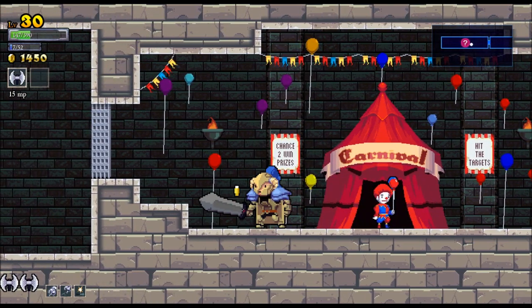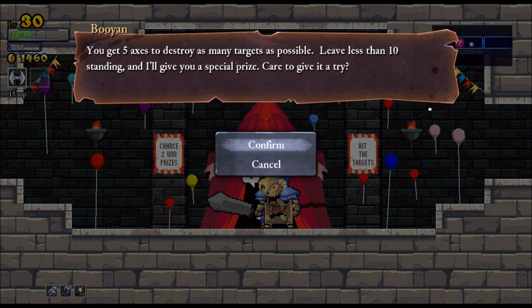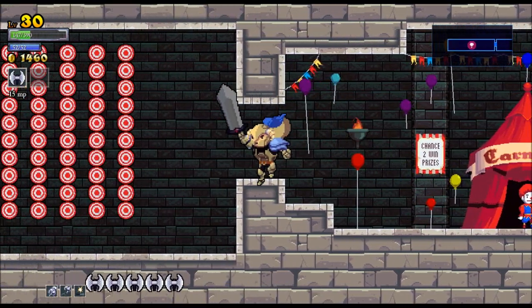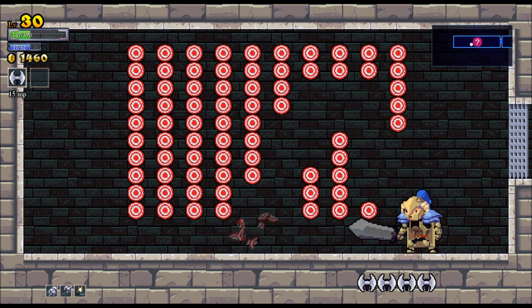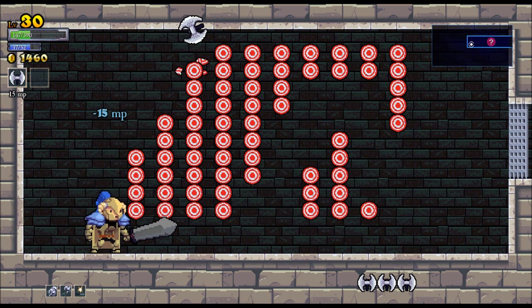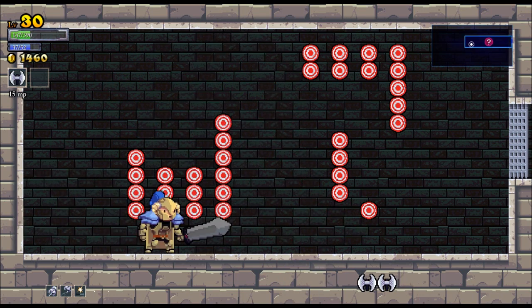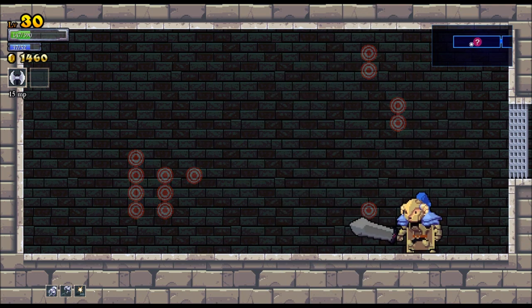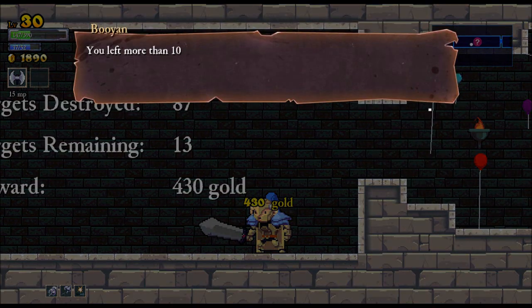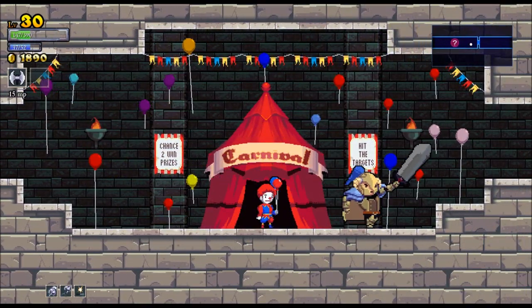Sometimes I'll come across a bonus room with different things — it can be like a mini boss fight. This one is a little mini-game in which I've got five axes to try to destroy as many targets as possible. I'm supposed to leave ten or less standing. I don't know if I'm going to be able to do that. Had I gotten ten or less, I would have gotten a great prize, but I didn't.